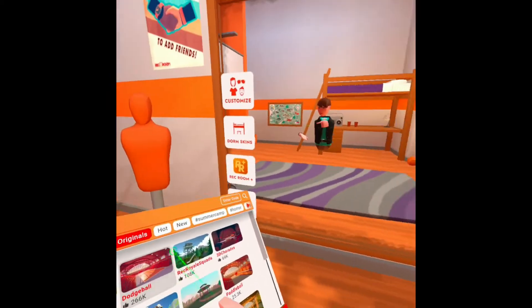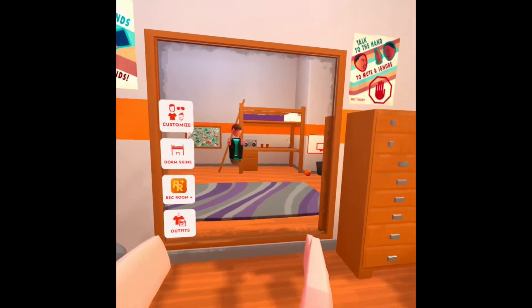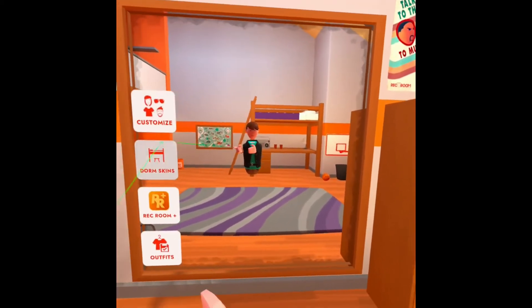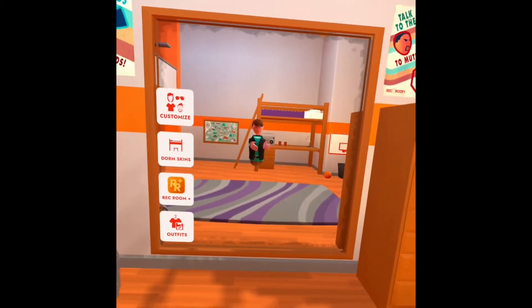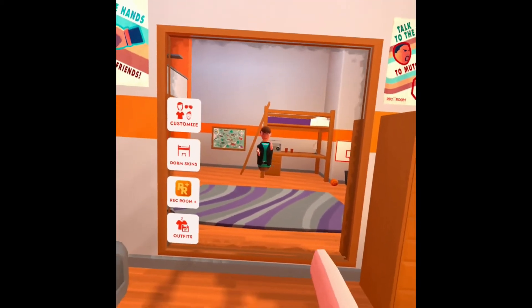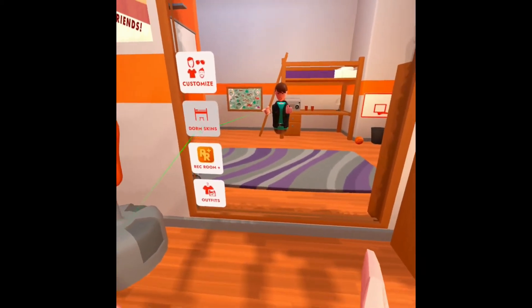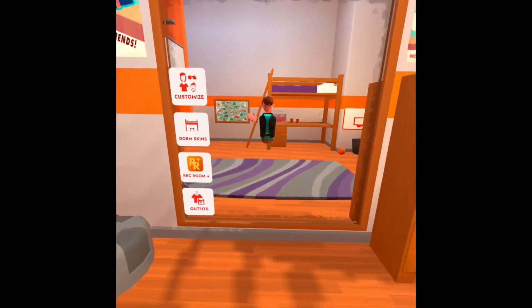Every time you open a box there's a chance for you to get three things. You can get clothing, you can get food, or you can get tokens. And the more clothing you unlock, the more chance there is to receive tokens.